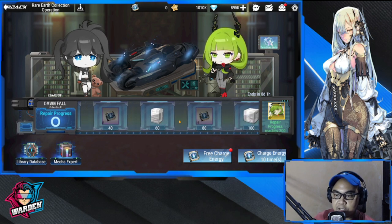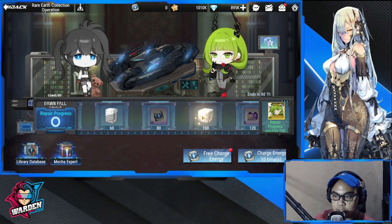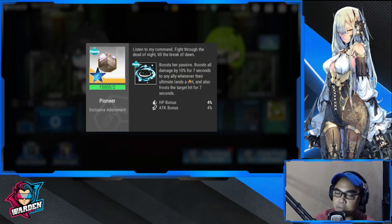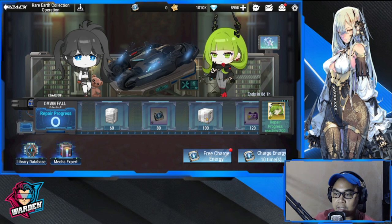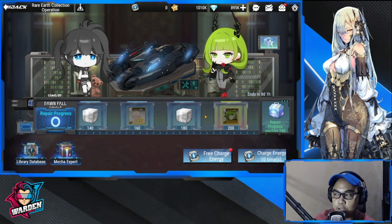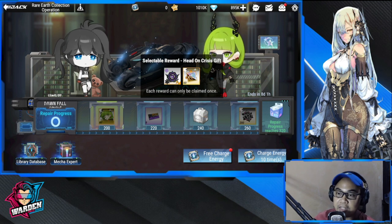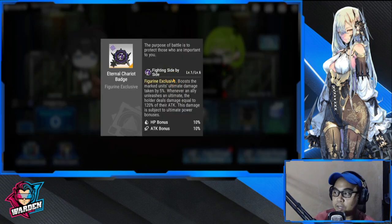Along the way to getting Dead Master, you're going to be getting a badge and adornment for Empress. This adornment will be a no-brainer because you're going to be passing through this before you get to 200, so you'll definitely get it. But at 240, you'll have the opportunity to get the badge for Empress.